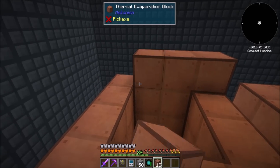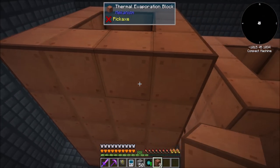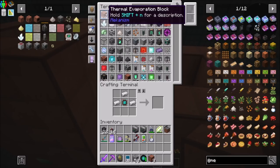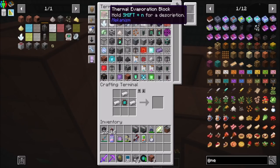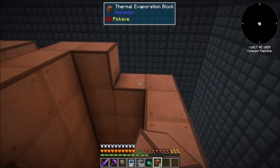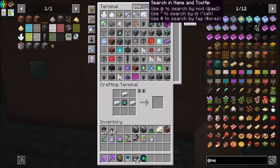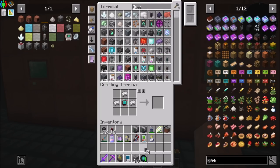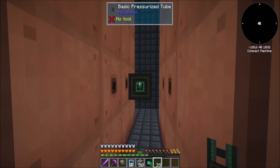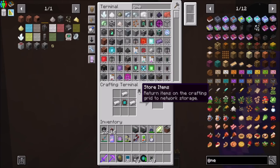Seems pretty good, right? How about one more batch of thermal evaporations? That should be a quickie. Mekanism — a basic pressurized tube will go here. Is it a liquid that we're making? I guess so.